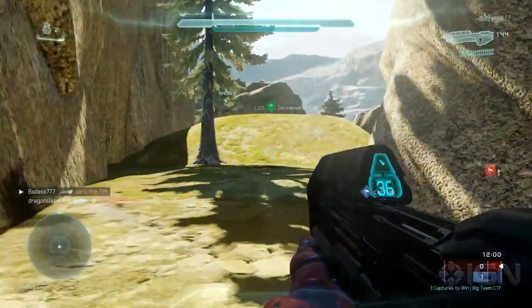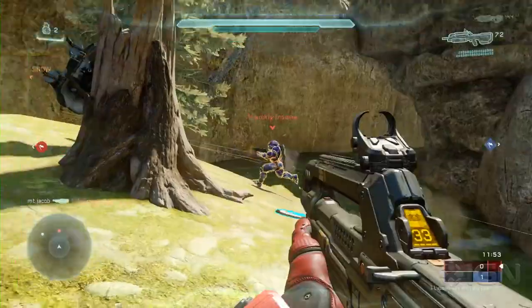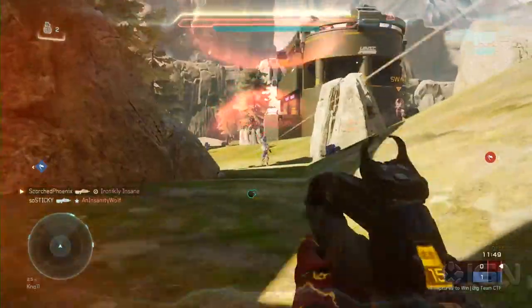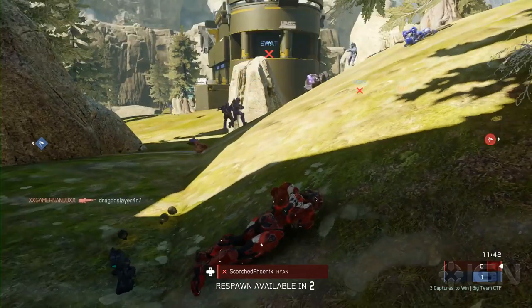That's Halo 1 style where you're parking vehicles inside the base. Yeah, you've got to block people from getting in and out. Oh, that guy got wrecked. He's gone. He's one shot — get him, SWAT. His name is SWAT, or his call sign or whatever.